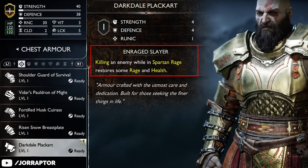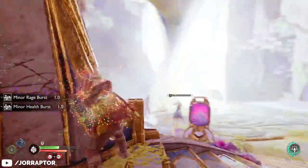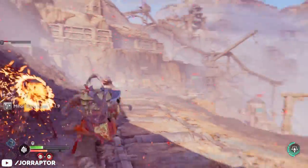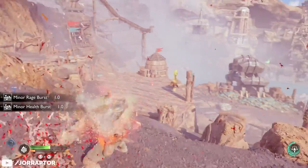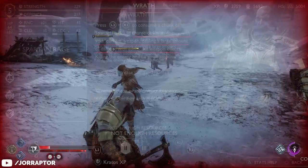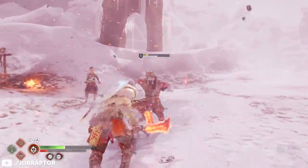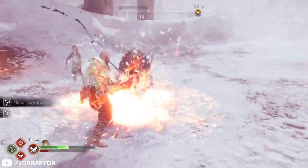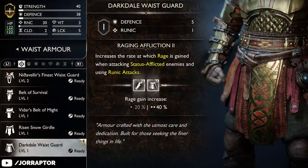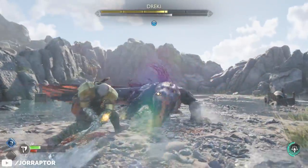The chest piece gives you health and rage back when you kill an enemy during your Spartan Rage. Since the attacks in Spartan Rage already heal you, you get even more health back if you also kill an enemy, and the rage on kill is immediately added to your rage bar, effectively meaning you can stay in Spartan Rage longer if you kill enemies. If you've unlocked the Wrath Spartan Rage — the one that triggers a high damage attack with your currently equipped weapon — you'll find that the perk triggers off that too. With both wrist and waist pieces equipped you increase the rate at which you gain rage when attacking status afflicted enemies and when using runic attacks by 40%, which is very noticeable.